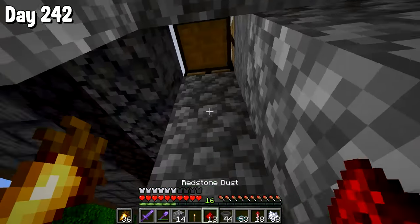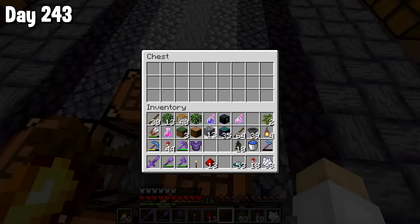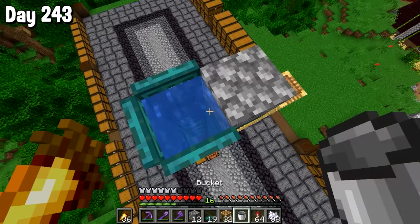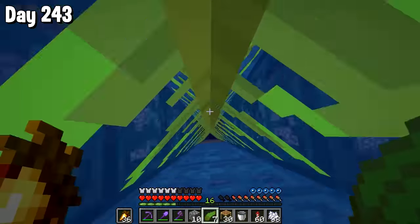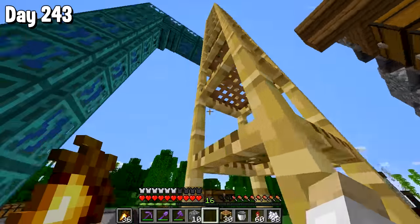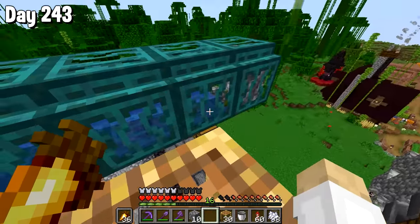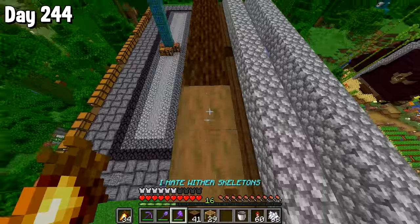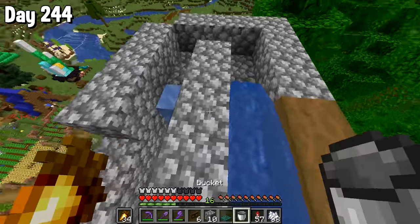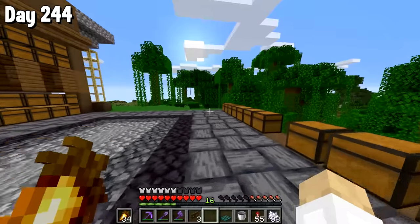We're going to be making this look quite interesting — a sort of automatic dispensing system with soul sand next to it. We're going to make the items transfer up into our storage system in a really fun way. You'll see the cobblestone pop out from this chest, and this is where the warped trapdoors come in. We're going to have a sort of pipe leading them into the chest using the power of water. The kelp goes in and then comes out up here — all we need to do is link this up.